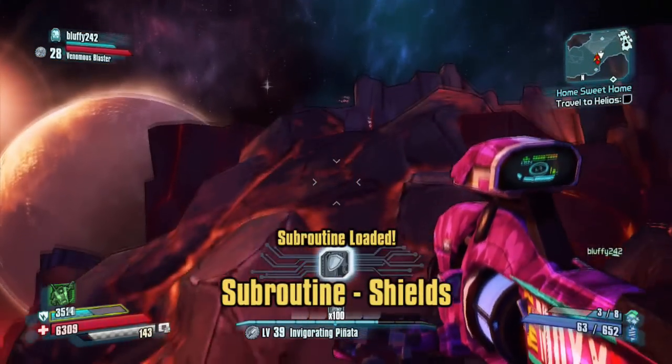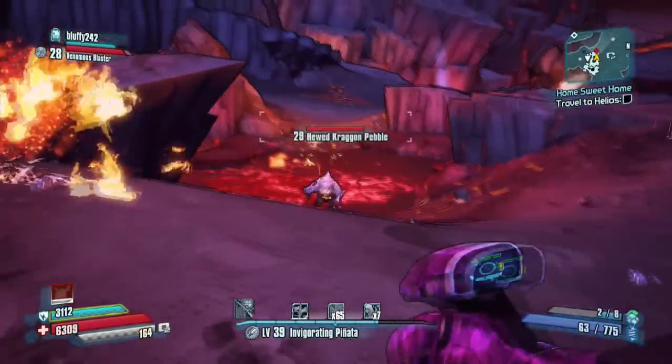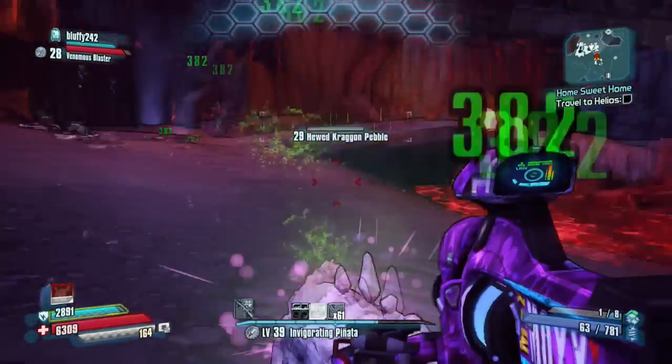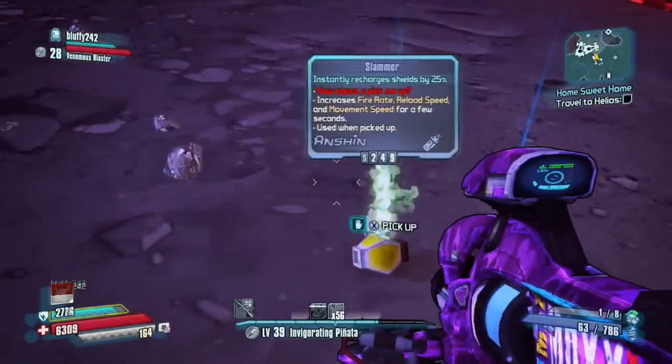In Borderlands 2, Hyperius the Invincible actually dropped the Kiss of Death. Also, in real life, the Kiss of Death refers to a kiss given to one who has committed an act of betrayal and is thus marked for death. So the Kiss of Death is supposed to mark betrayers. Those are some awesome little fun facts.